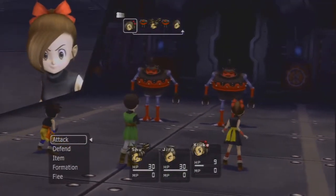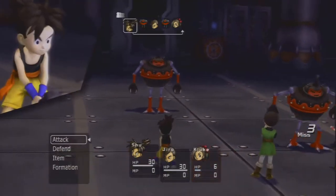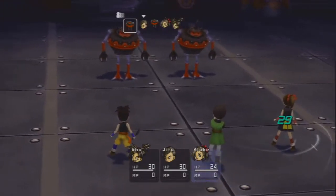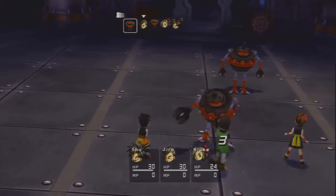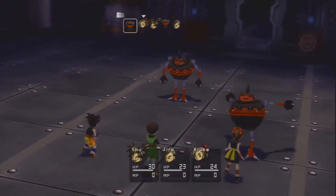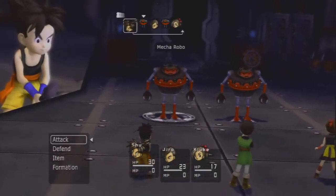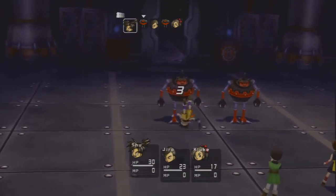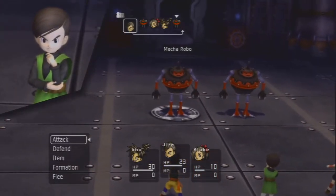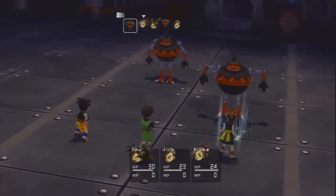I guess I should use that medicine on Kluk soon. Maybe with this next turn. Item - heal and medicine on Kluk. There we go. Pretty straightforward. Come on, just attack Shu. He's got the best defense. How much does it take to kill these things? Heal. Medicine. Kluk. Yep, that was a good decision. I didn't know she was gonna get attacked next.